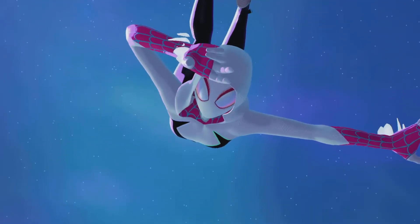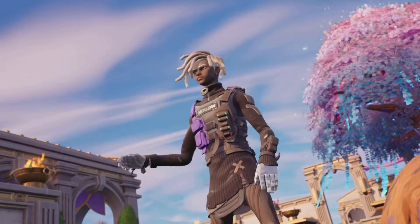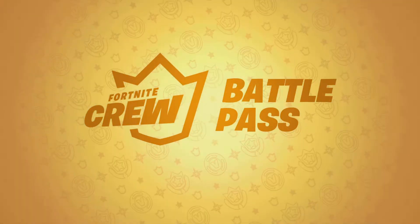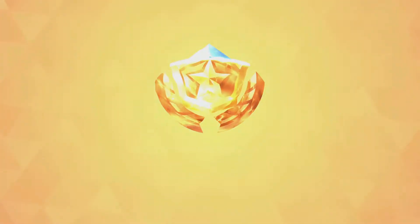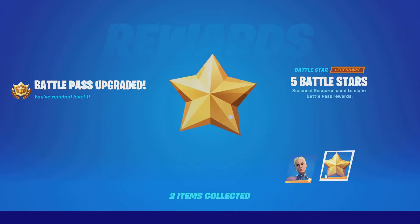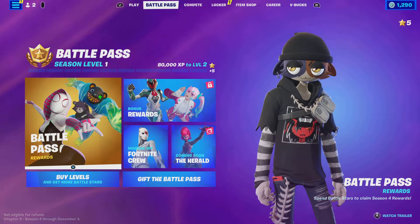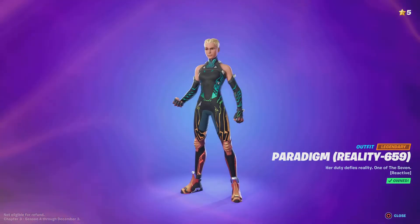This is now the battle pass trailer — Spider-Verse! We got the goth Meow Skulls, oh my god this looks sick. And this is the Chapter 3 Season 4 battle pass. The first skin is the Power Gene.